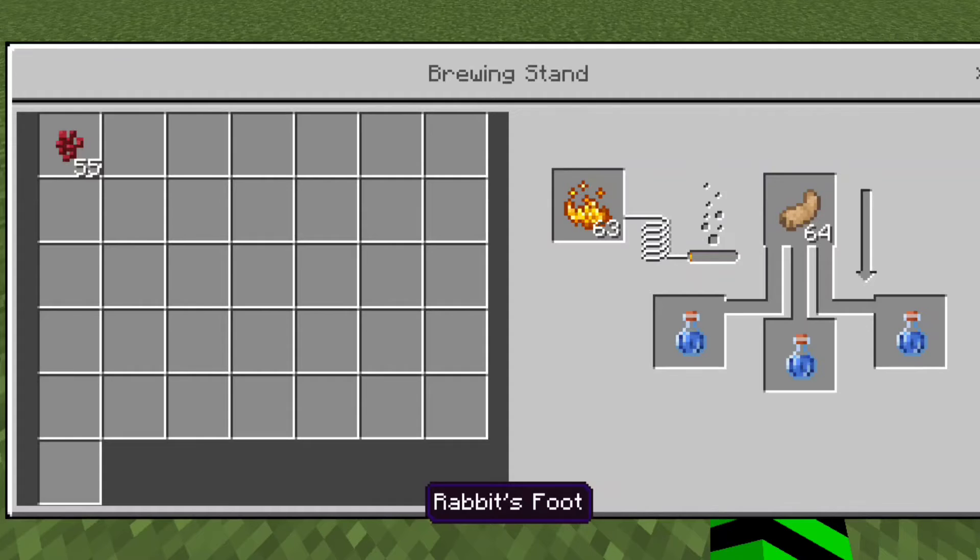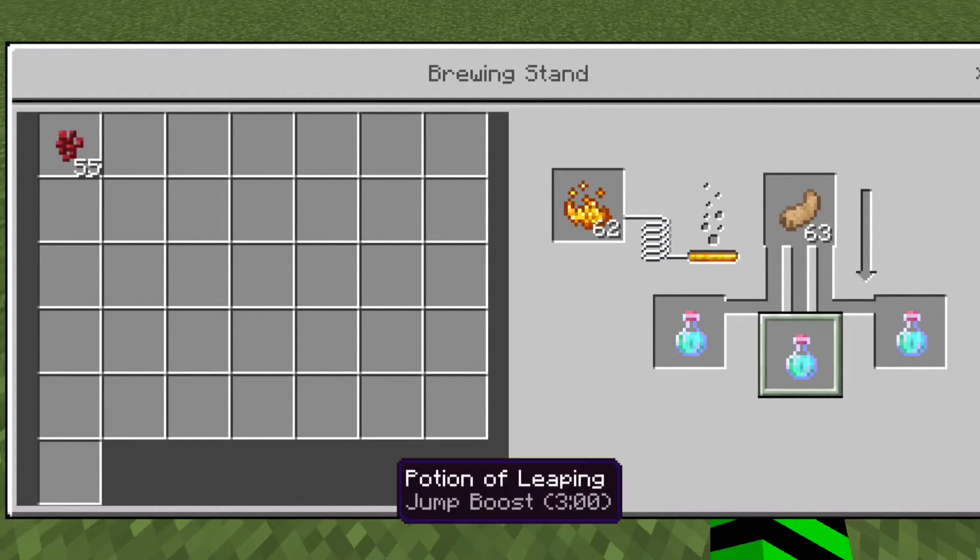Potion of leaping. Again, start with an awkward potion. Then add a rabbit foot to the top of the brewing stand, and as a result you have a potion of leaping.